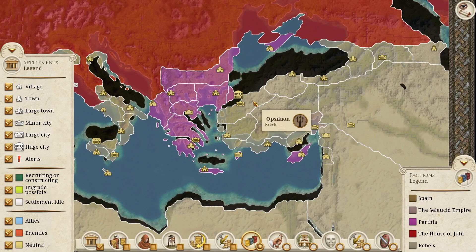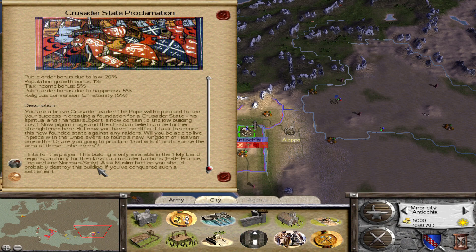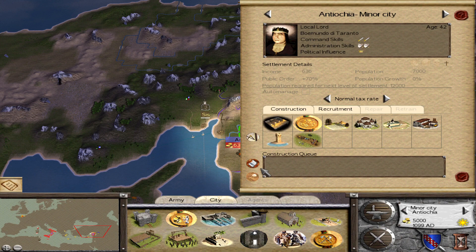Once I finish with the map, my plan is to start porting the unique settlement models — the campaign map settlement models are also unique, so I'll port those as well — and then start porting units and other 2D art and assets. The UI is going to be a little difficult since the layout is different in the remaster, but I'll think about how to make it look more medieval using the Chivalry assets.